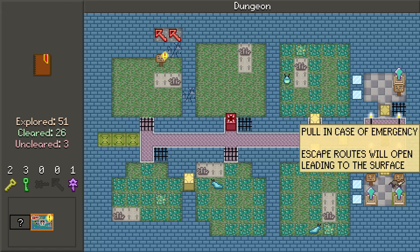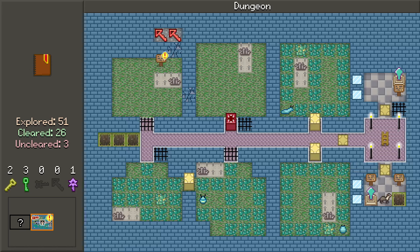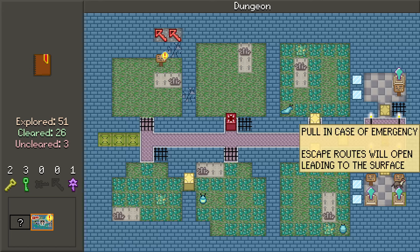This says cell block A. Escape routes open, leading to surface. Whoa! Wait, what happened? Oh, the switch fell. I was like, what is falling? There's nothing there — I was looking at the wrong part of the room. Escape routes will open, leading to the surface.